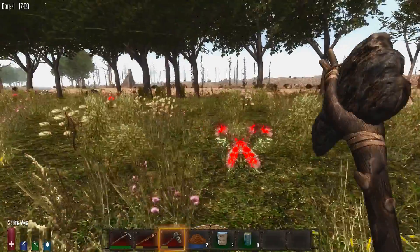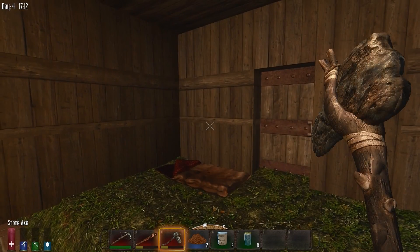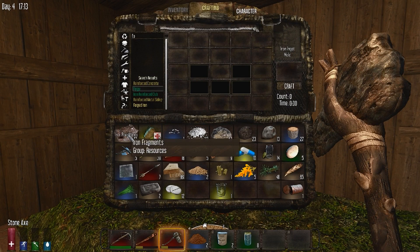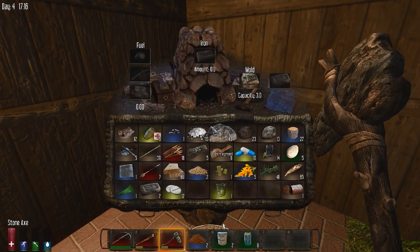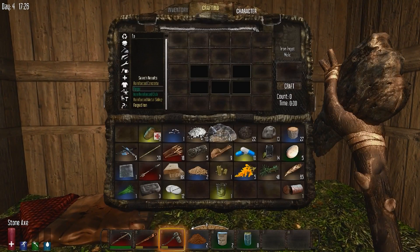I need a pickaxe. Let's go in here real quick. All right, iron fragments. Got enough for another ingot — that might be enough for a pickaxe. That iron is not going to give me enough, but it's alright. I've got to get the show on the road here because that seventh day I'm going to have to defend my base and it's not looking good on survival right now because I don't have any defenses up.